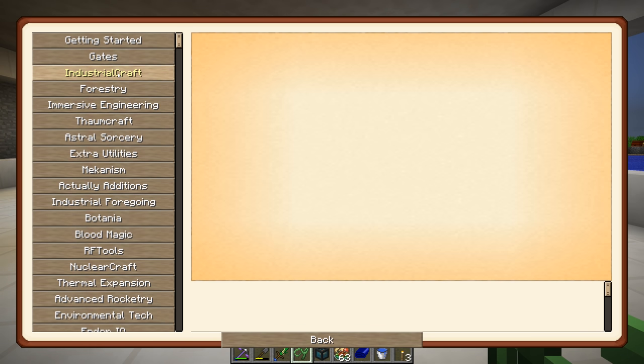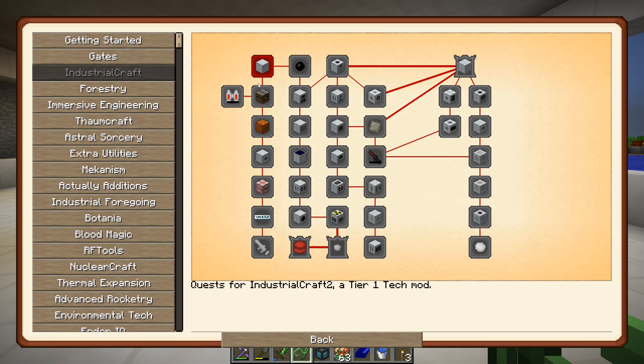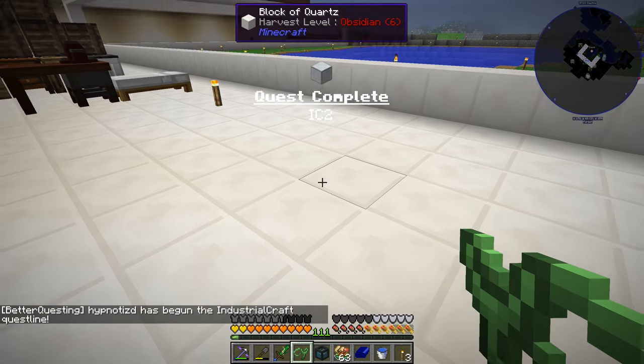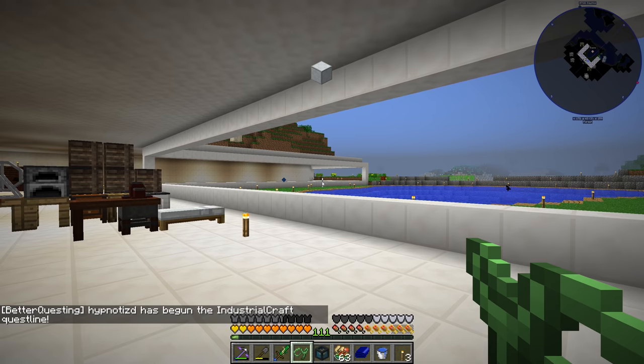In order to progress through the mod pack, we unlocked Industrial Craft last episode. Our first quest says this is a tier 1 tech mod — it offers a lot such as ore doubling, power generation, item duplication tools, and armor. You need to craft an advanced machine case in order to progress into Industrial Foregoing. If you can't be bothered making IC2 generators, you can convert RF into EU with Mekanism. So this is just a checkbox task — I've read it, let's claim the loot chest. Quest complete — IC2 Better Questing begun, the Industrial Craft quest line.